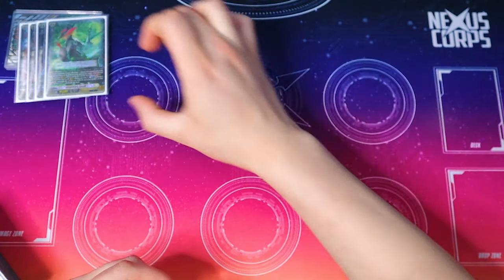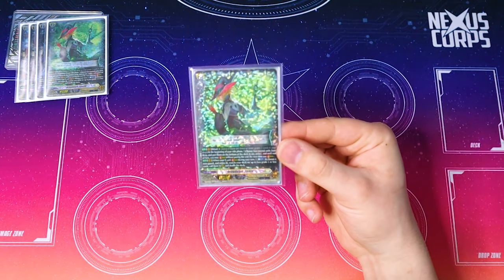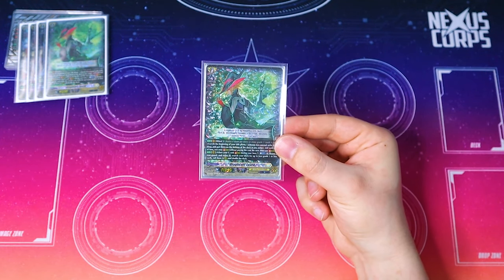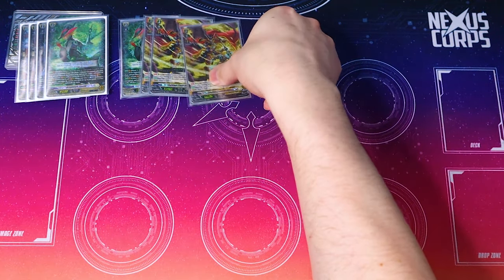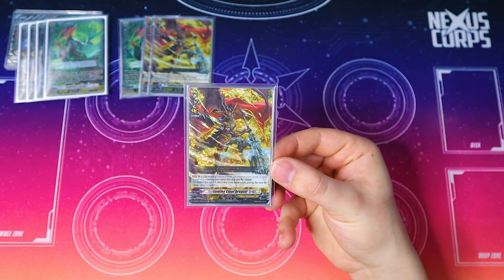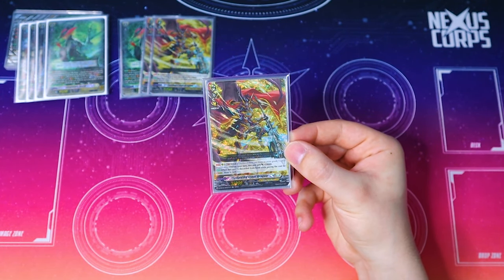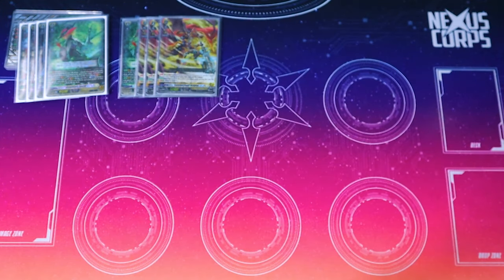Going into the main deck, starting off with grade 3s: I'm only running one copy of Luard in the main deck because you only need it for the discard cost for Drag Strider and you're able to grab it from your deck or drop zone with Abyssal Owl. So one copy works fine. Three copies of Solemn Clout because it's a really good beat stick. In Ritual 3 during your turn it gets 10k, and if you happen to discard it for the cost of stride you get to draw a card. But it's mostly there because it's a unit with the Ritual ability that gets 10k power, so you can search it with Morphessa or Drag Driver.